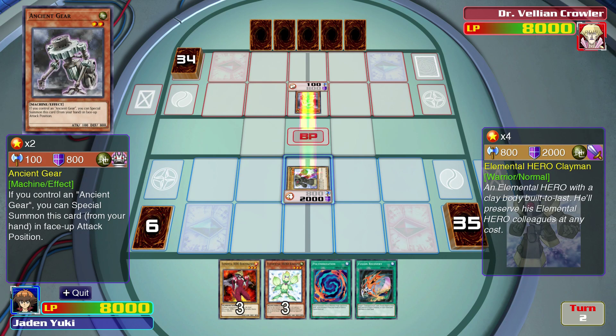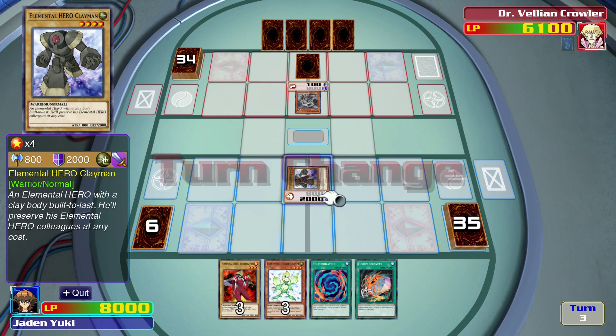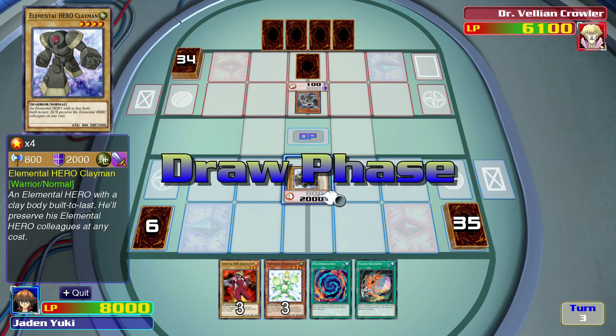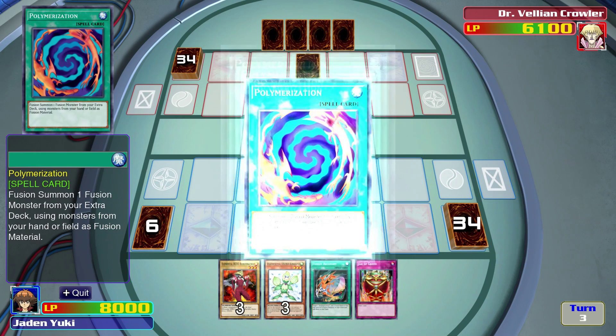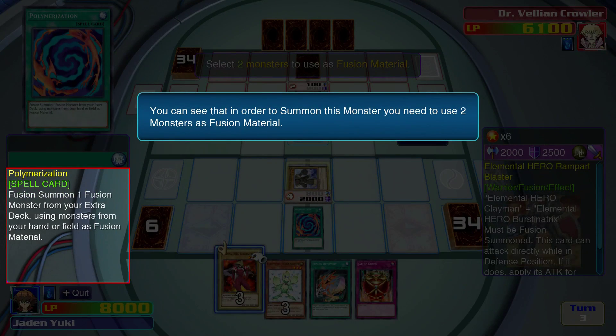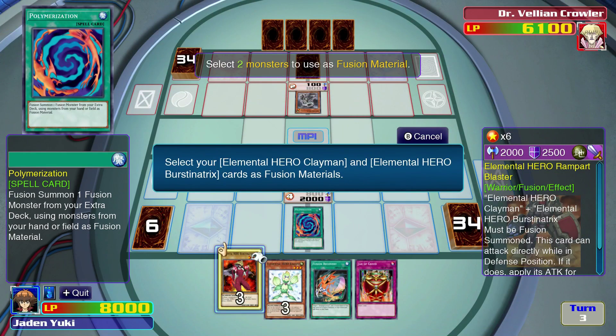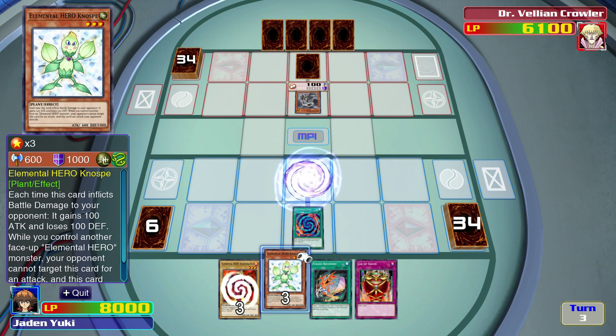First, let's protect our life points — set Elemental Hero Clayman in defense mode. Easy enough. Now we can end our turn. Crowler, why would you ever attack a face down with a 100 attack monster? Like I get attacking face downs with like a 1200 attack, but that's 1900 free damage.